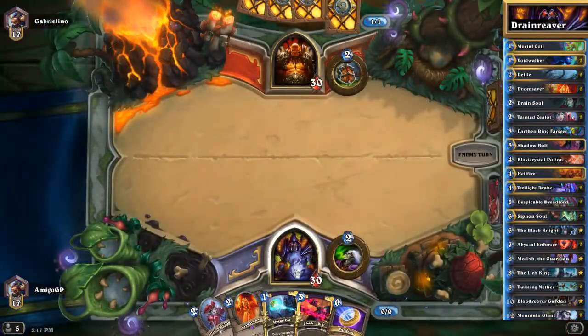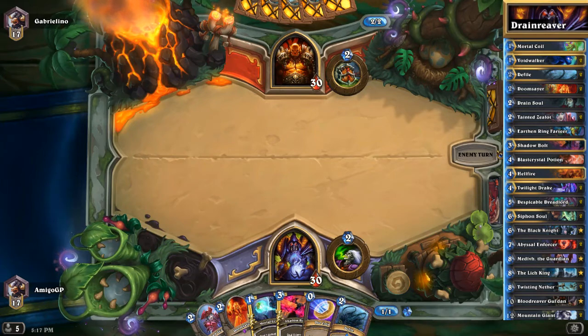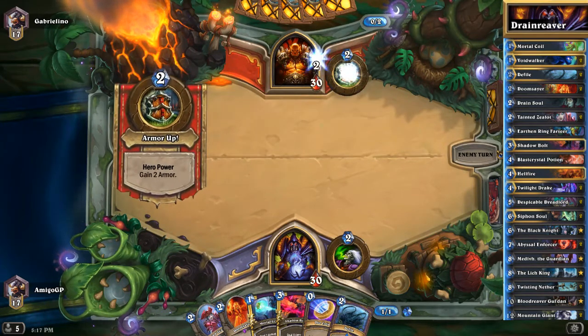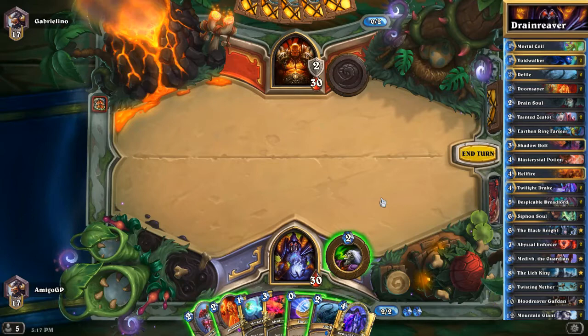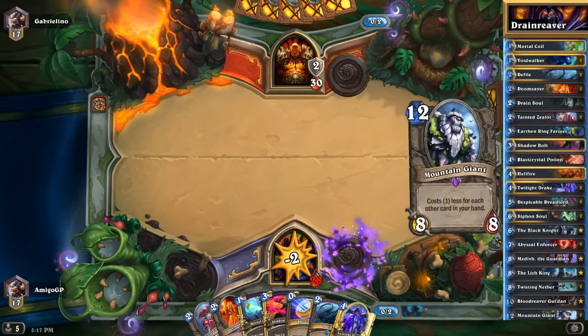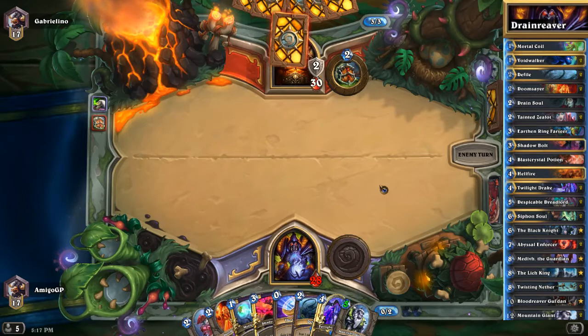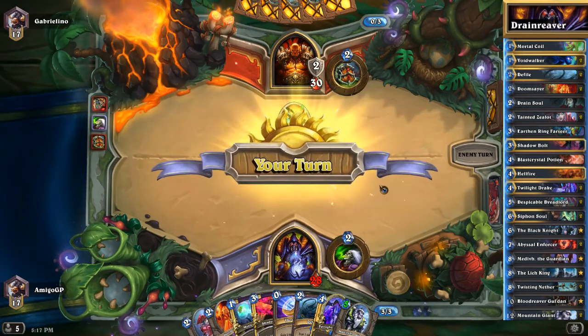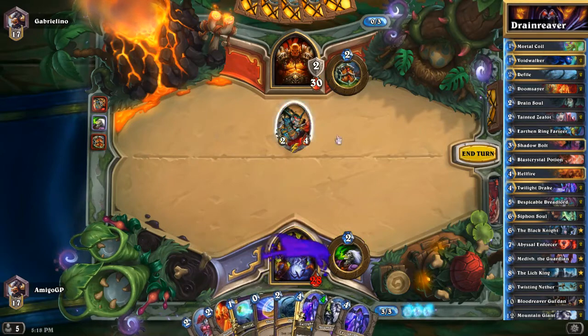Our last match for today is going to be against a Warrior. Because of the nerf, Fiery War Axe is not a very good weapon to play — it's still 3 mana, still playable, but not very usable now. Pirate Warriors may have died, but we still have Tempo Warrior and maybe on the horizon there will be a new Control Warrior. Keep the dream strong guys!